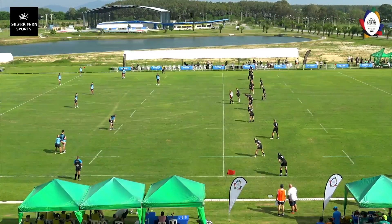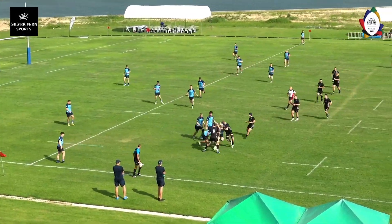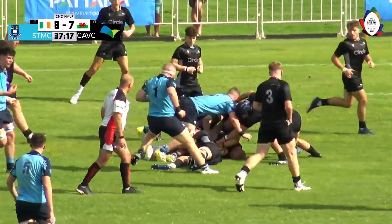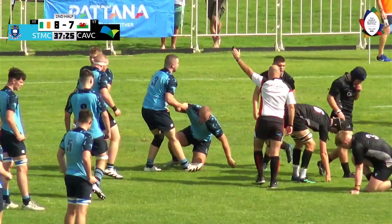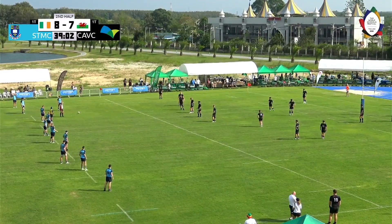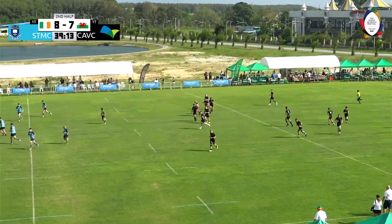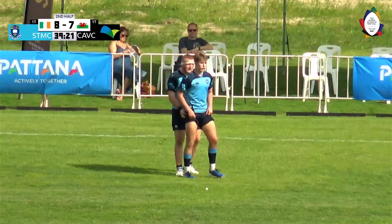Referee restarts the game. Nice little kick. Good drive by St Michael's, and again great tackling by Cardiff. Good play by St Michael's, ripping the ball. Now Cardiff on the defence, and it's a penalty to St Michael's — Cardiff not rolling away. Kick is successful, St Michael's take a four-point lead. Score now: 11 points to seven in favour of St Michael's.